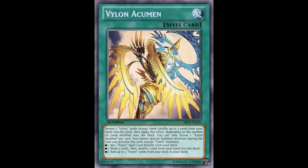Alright, so this is Vylon Acumen. It is a normal spell card that reads: reveal two Vylon cards in your hand. Shuffle up to three cards from your hand into the deck, then apply the effect depending on the number of cards shuffled into the deck. I kind of feel like maybe you have to shuffle those two Vylon cards plus one other card back into the deck. It seems weird to reveal two Vylons and then shuffle three completely different cards.